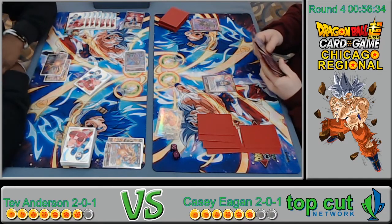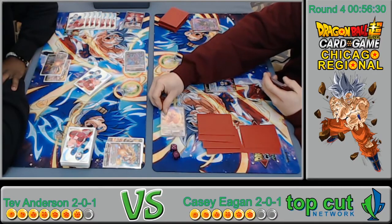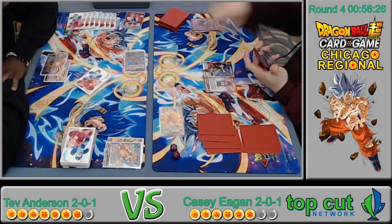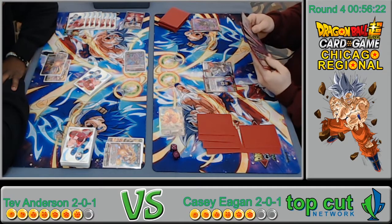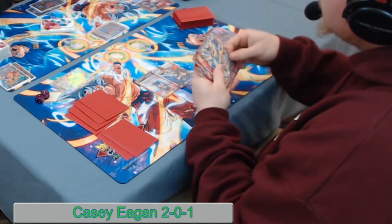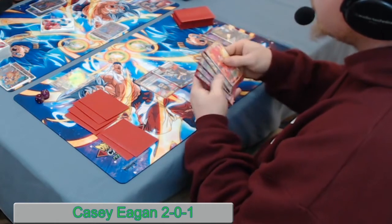He's going to charge a Bean. Bean is the best and worst card at the same time — everybody who plays it can relate. Going to draw two, discard one. Just thinking on the discard. He's playing Ultra Instinct — that could be a factor on the awakening turn.